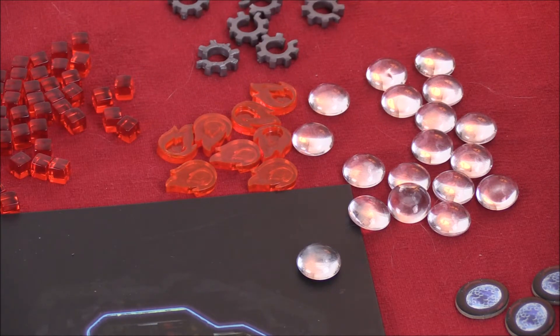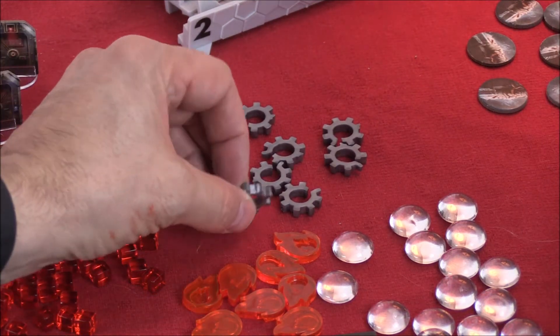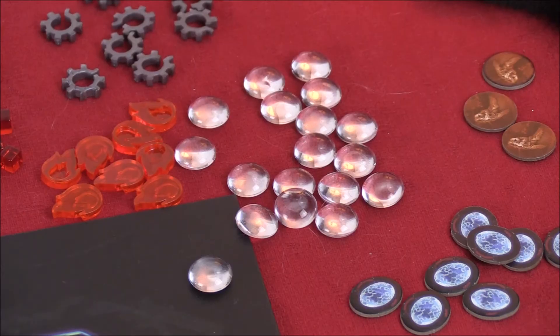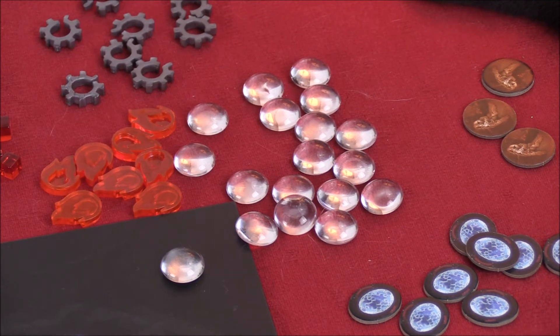Those little orange things are fire markers. Fire is bad aboard the Nemesis — if you get too much fire, the ship explodes. These are broken gear markers. As you explore the ship, you'll find many rooms are malfunctioning and broken, so you'll throw a malfunction marker in the room. The big thing to understand: if you get too many of these, the ship breaks in half, explodes, and you all die. These little crystal markers are status markers — you'll put them on your character board to show certain statuses.